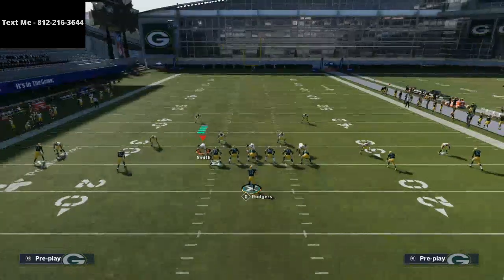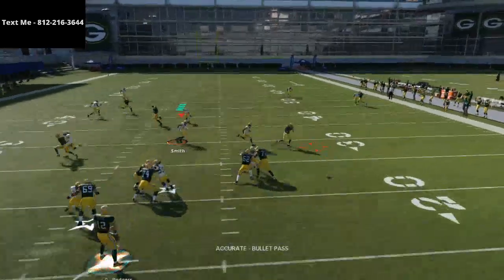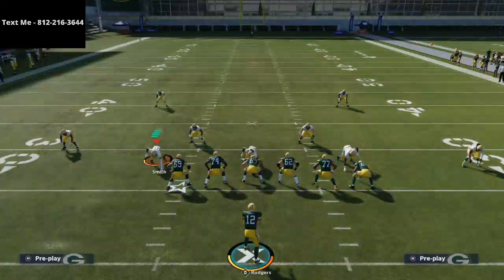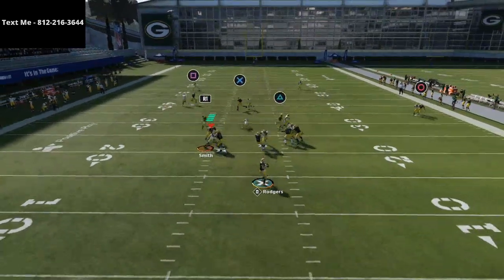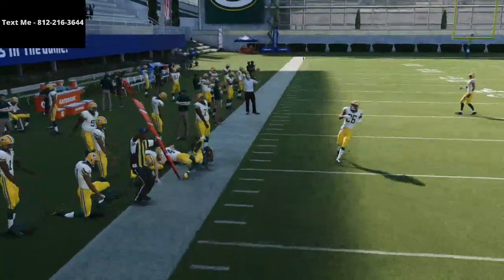What you're going to see here is these two mesh routes — these drags — they actually work. They're one of the few double-drag mesh routes that actually work the way they're supposed to. If your opponent runs man-to-man coverage, they're going to literally run into each other. I'm going to show you this in instant replay, because this is how mesh is actually supposed to work.